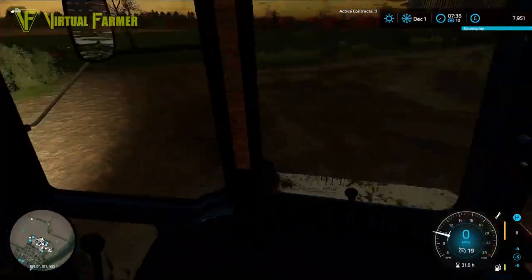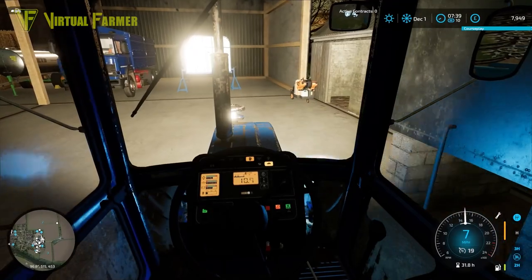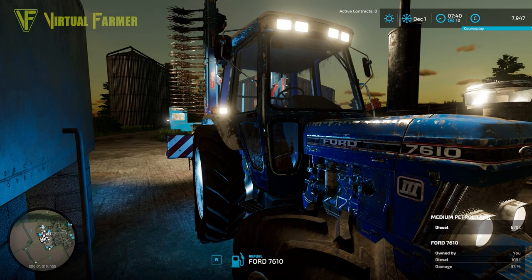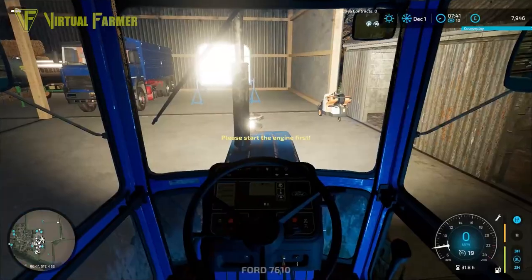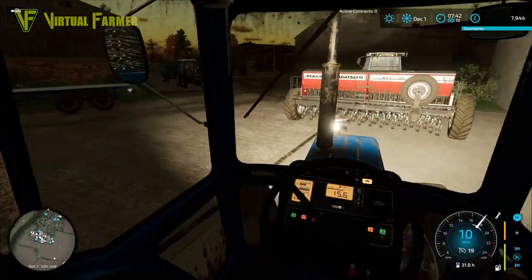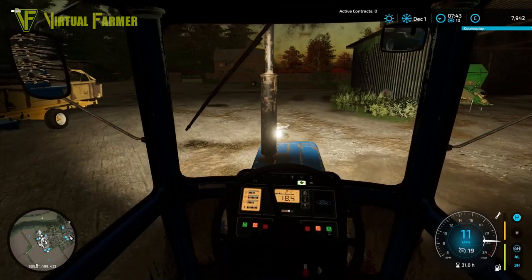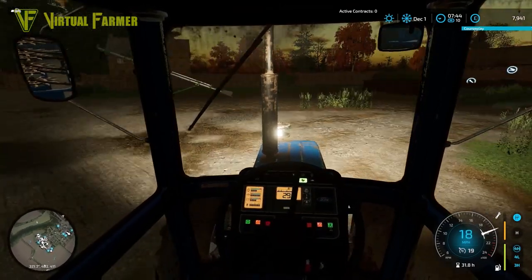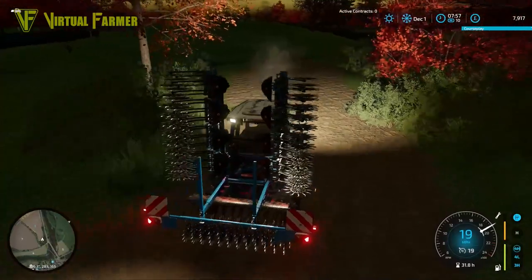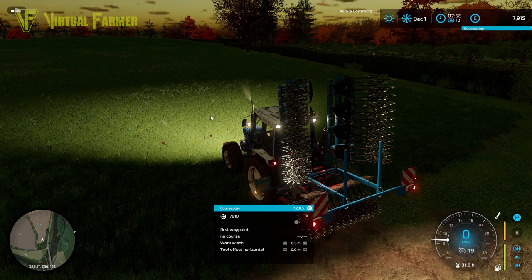We can pull the 7610 tractor in, get it refilled — it's still got the weeder on the front. We'll get this out on the two fields of wheat that we planted last month so those will be weed free as well. This is going to head out to field six first in order to get that fairly finicky and oddly shaped field done first. We'll set this going on Courseplay now — I'm going to try longest edge on this.